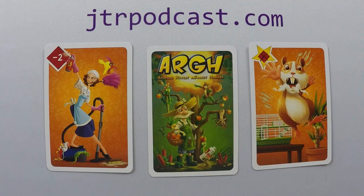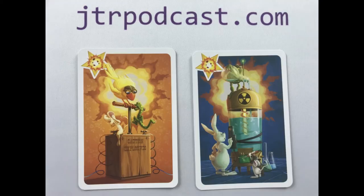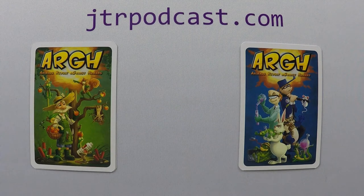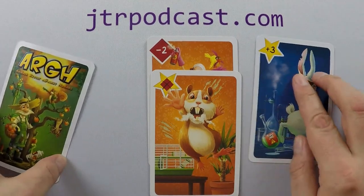Face up cards in your play area are yours until the end of the game. Play continues clockwise. If at any point a player has two face up bomb cards in front of them, they win instantly. If one pile of cards runs out, the player that drew the last card just took their last turn — everyone else takes one more turn, then players reveal all their face down cards and score.